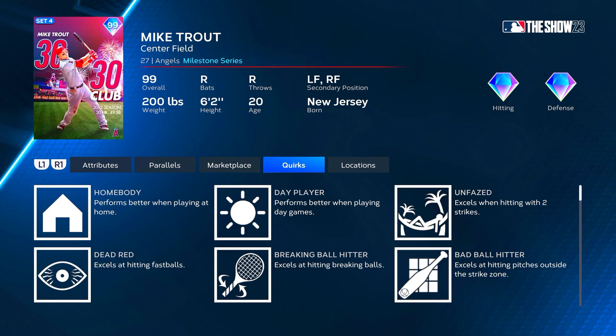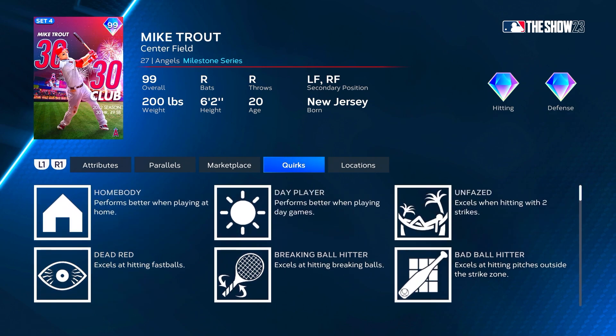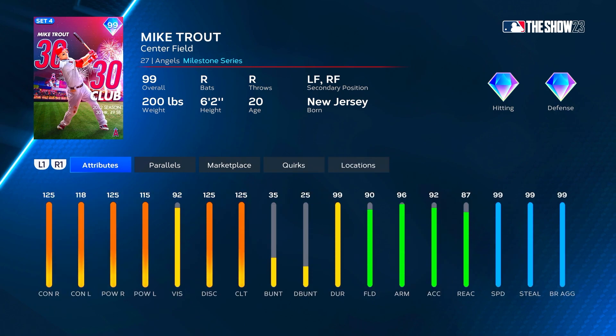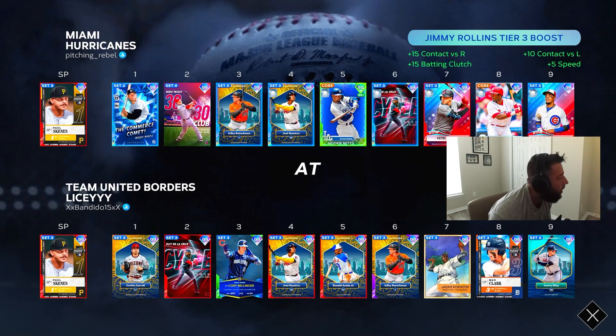He's going to have a ton of quirks from his life series card: Day Player, Home Body, Unfazed, Dead Red, Breaking Ball Hitter, Bad Ball Hitter, and Table Setter. The only one he's really missing is the fastball hitter quirk — everything else is insane. Mike Trout has an elite swing, he's automatically going in the lineup. We spent a million stubs on him — I don't care, could have waited but we had plenty in the bank.